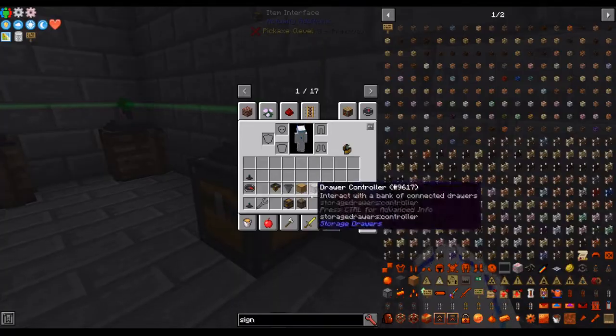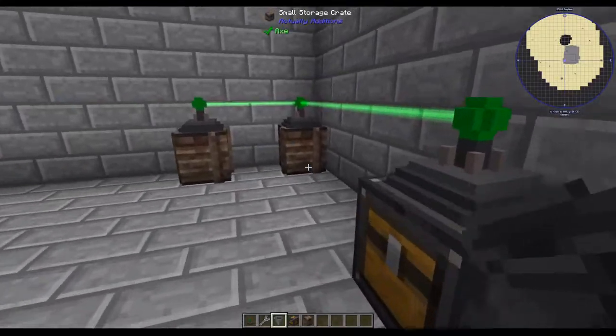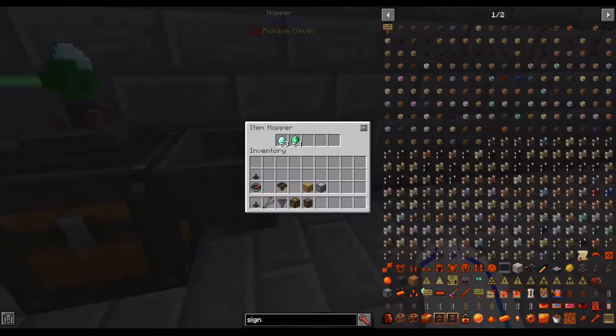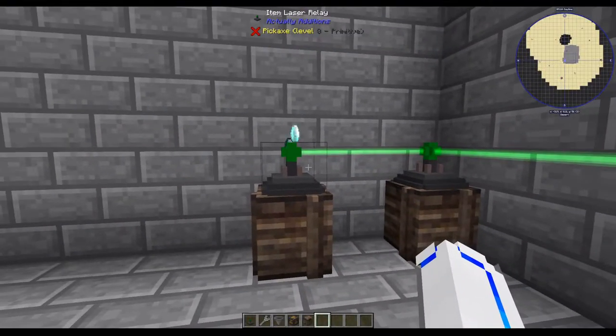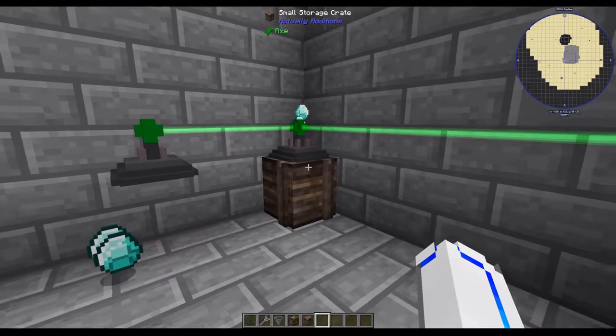This also works for inputting items. So let's say you just take our emeralds and diamonds back out. You can see it'll go here, and then once this is full, it'll go there.